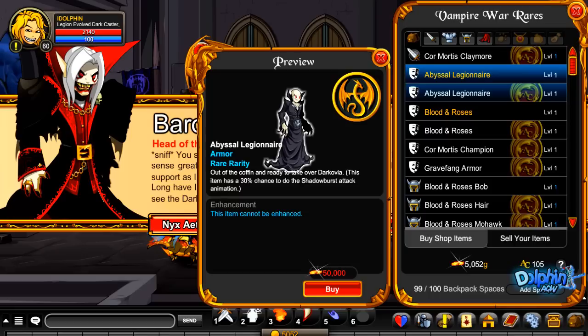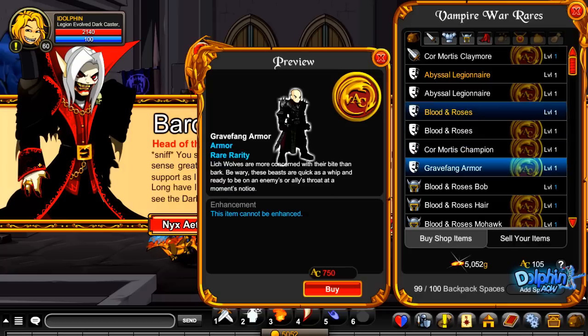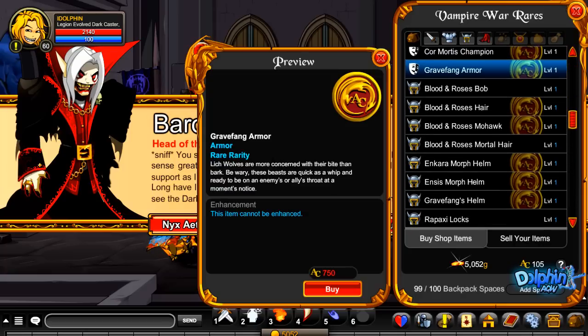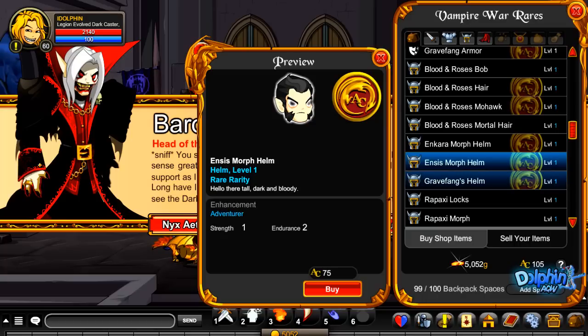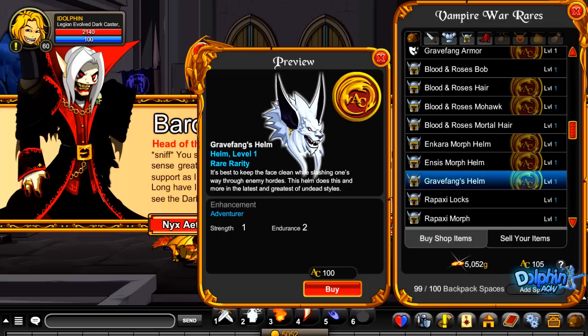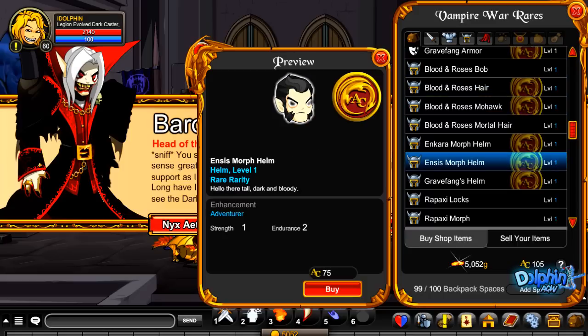Now let's go to the real shop. Some items here — this one looks cool, I might get it. There are some new items here. I won't go through them all because it's just a long list, but yeah, this one looks cool too, I think I'll get this.